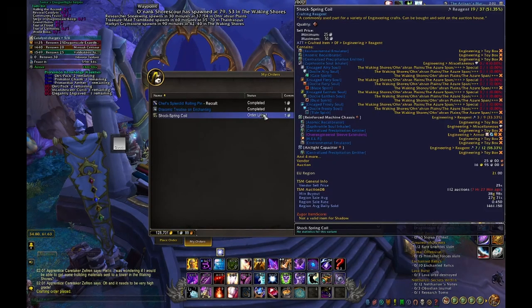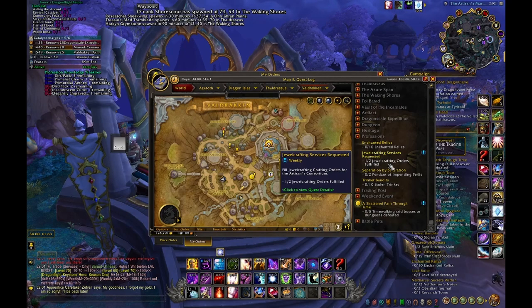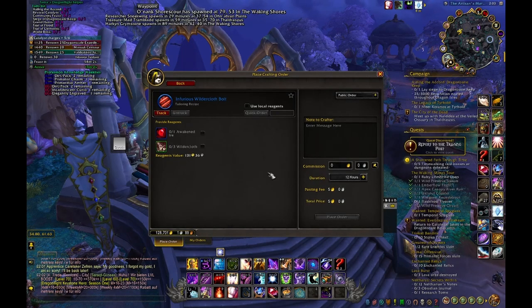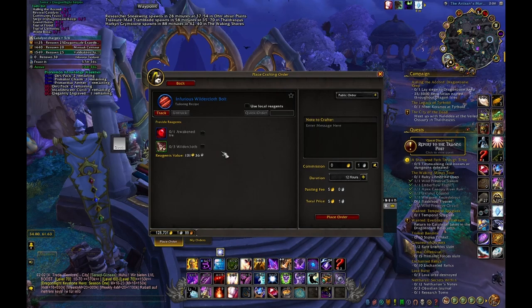If you have a second alt, you can make crafting orders to your main. For example, make a quick public order so your other character can fulfill it for crafting profession quests. You could theoretically help people by making a public order for 5 gold and 1 silver, listing it, and getting a reagent value of 131 gold from a stranger who fulfills their tailoring weekly. You pay like 5 gold and get 130 gold out of it — and if it doesn't get crafted, worst case you waste like 5 gold per listing.